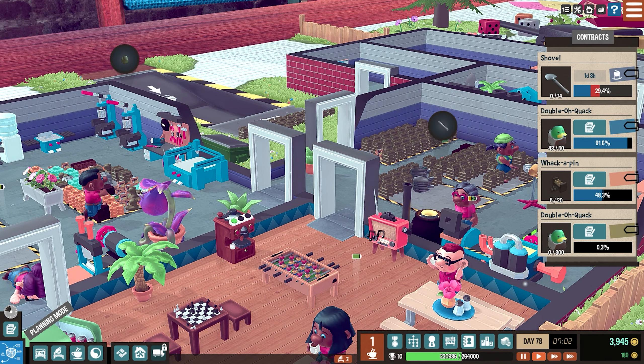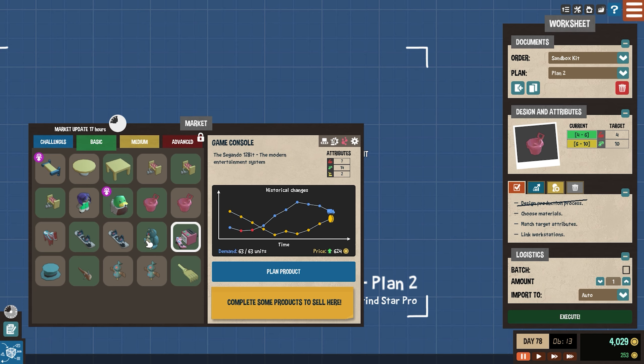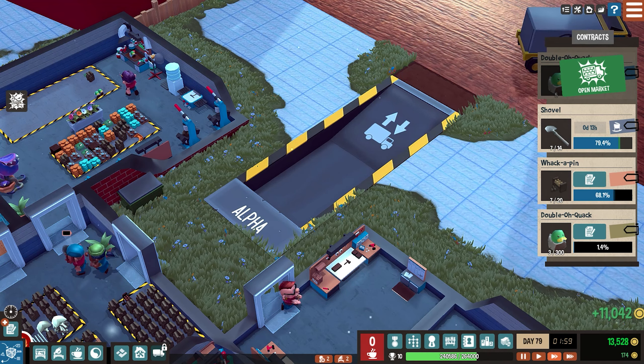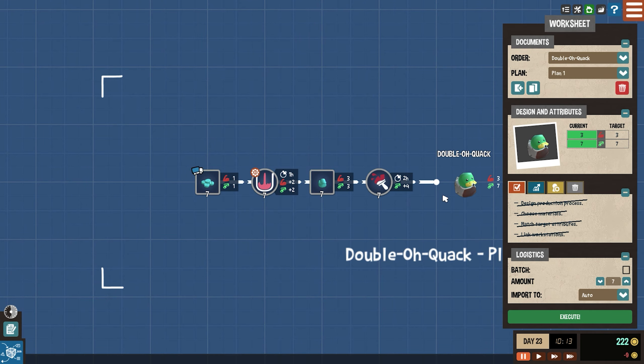Now while the game has a cute and bubbly style, it is surprisingly deep. There's a free market that you can take advantage of or make bad decisions on. The price and demand of items kind of ebb and flow, and if you watch it you can definitely take advantage of it and make a lot of profits, but if you overstep yourself or are a little overconfident, you may